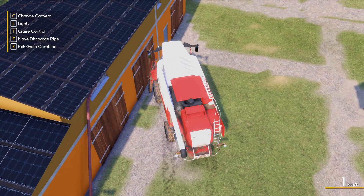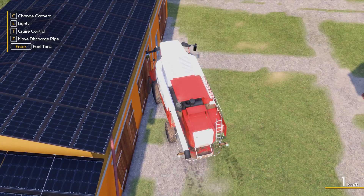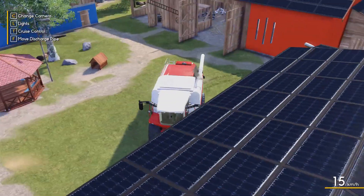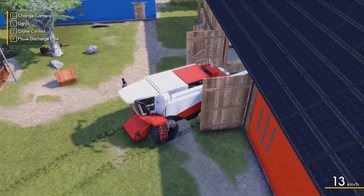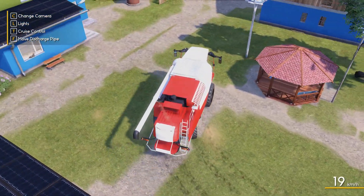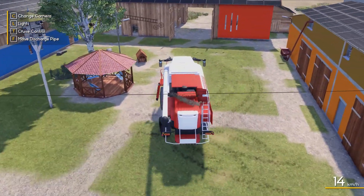Let's go ahead and wash the combine before we put it away for the season. Just wash vehicle. I thought about repainting it but I'll do that when spring comes. I want the combine facing the other way so when April rolls around I can just drive on out and go get the header, which is up in our parking lot.